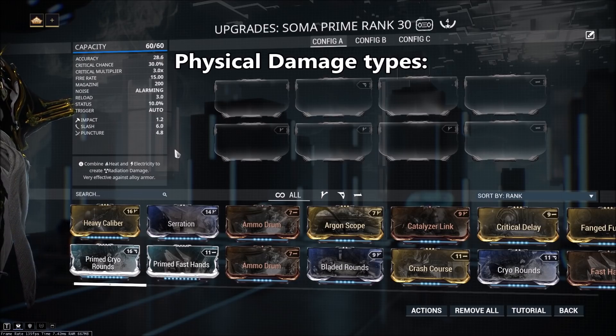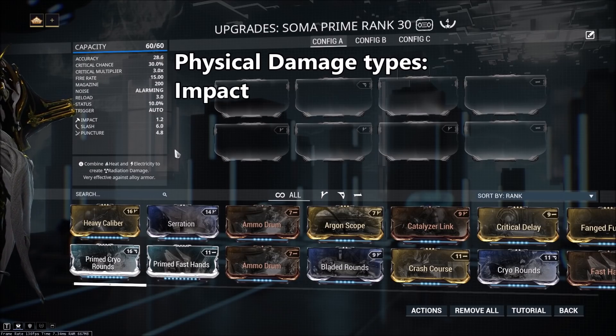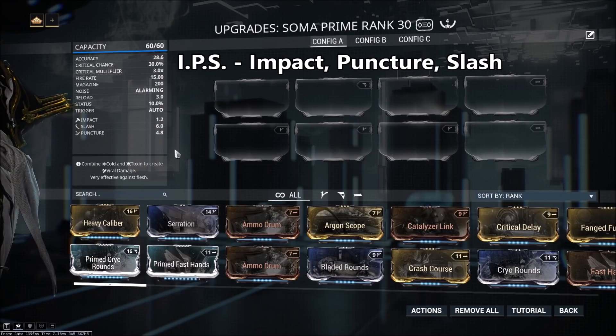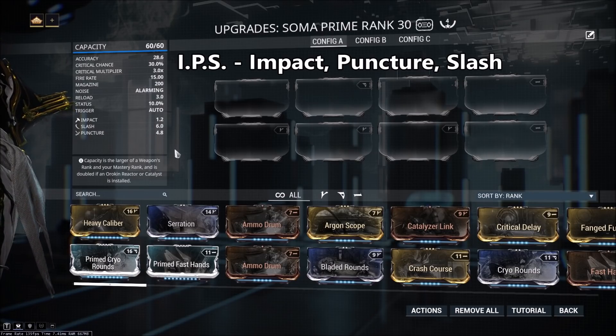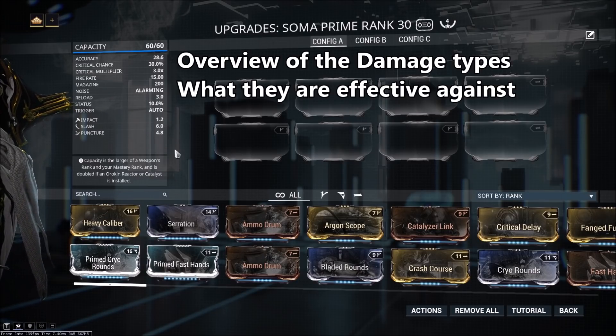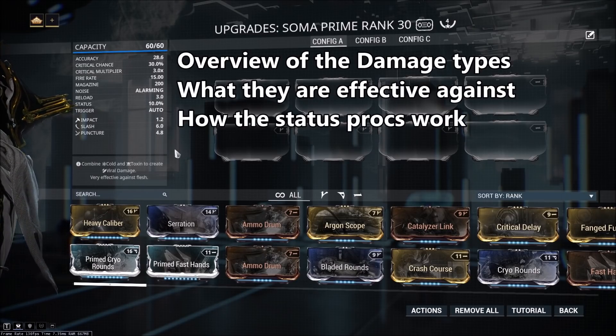Physical damage in Warframe consists of three basic damage types: Impact, Slash, and Puncture — more commonly known in the community as IPS. You'll certainly see people reference IPS, and that simply just refers to physical damage. For this video, I'm going to be giving a brief overview of each type of damage, talk about when they're effective, and most importantly, how their status procs work.